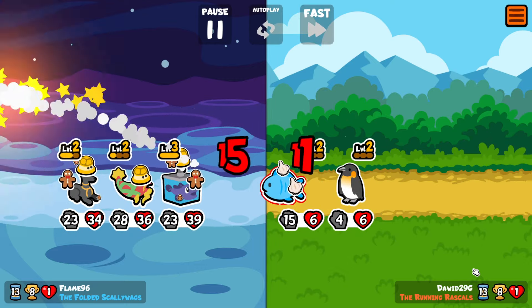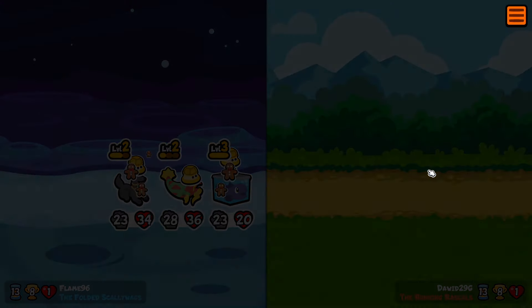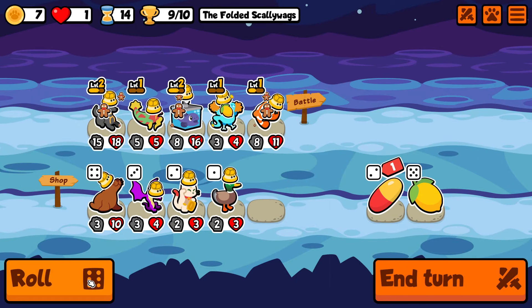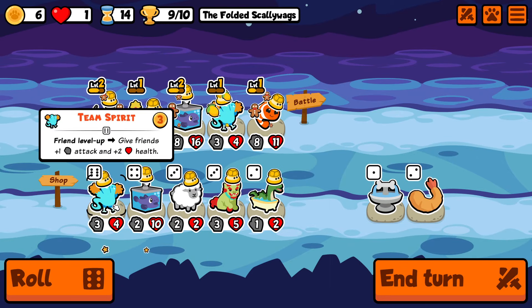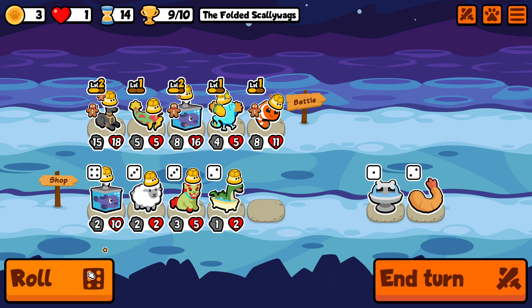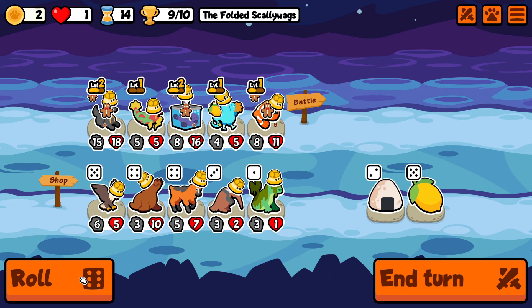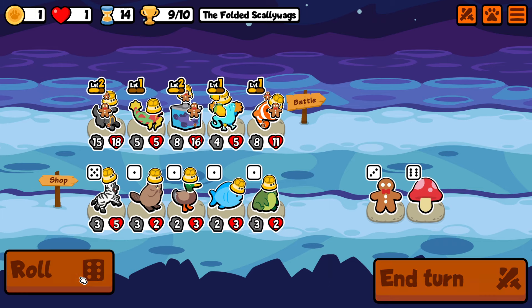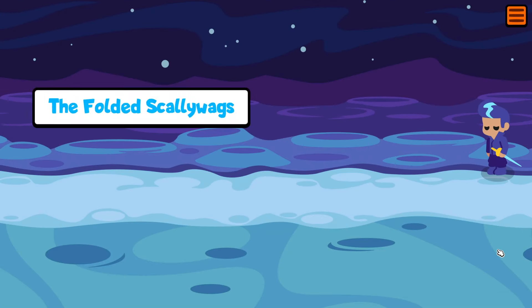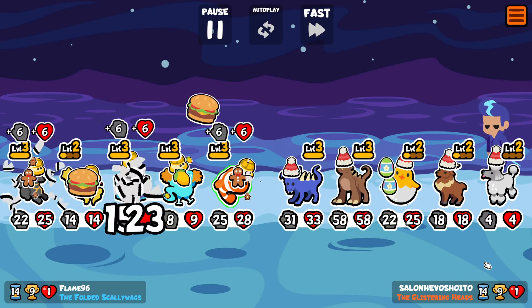I believe this is going to be the final turn. We're going to get the Anubis up to level 3 in the fight and the team spirit up to level 3 in the fight as well. I really hope you enjoyed this build, and if you did please like, subscribe, do all the generic stuff — I'll talk to you next time. Take care!